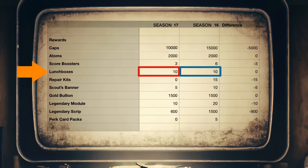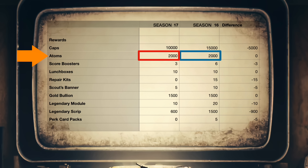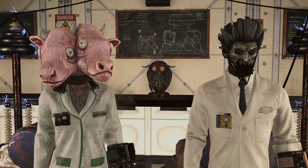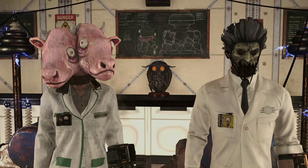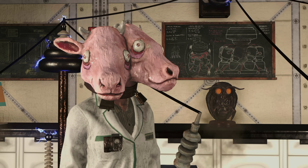However, for what it's worth, we are getting the same amount of lunch boxes, gold bullion, and atoms. Except for that one atom reward at the end on bonus page two — and we'll talk about that in a second. That thing is so insulting.